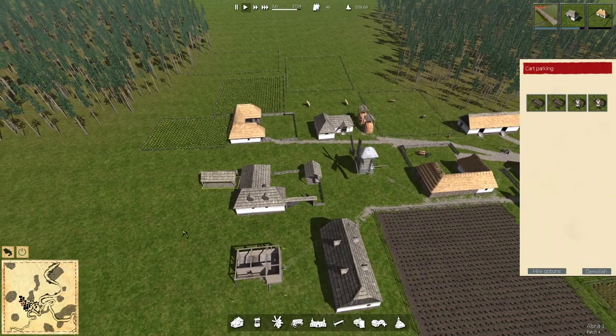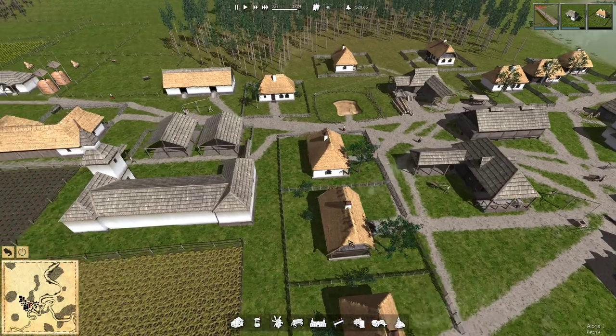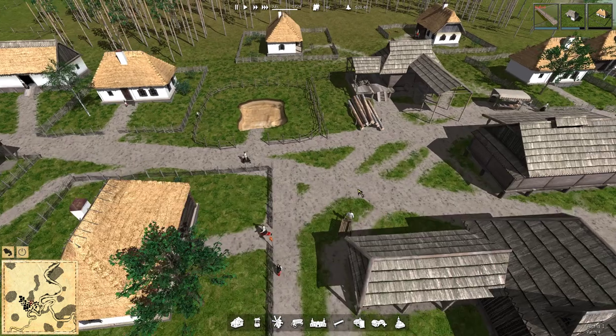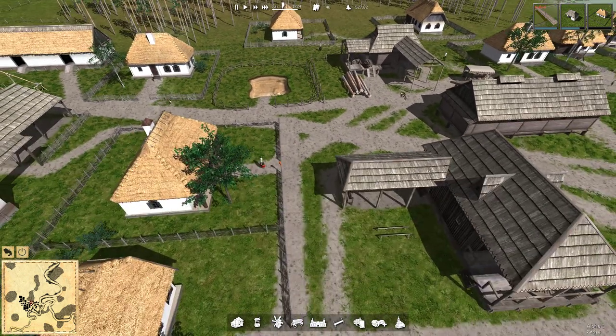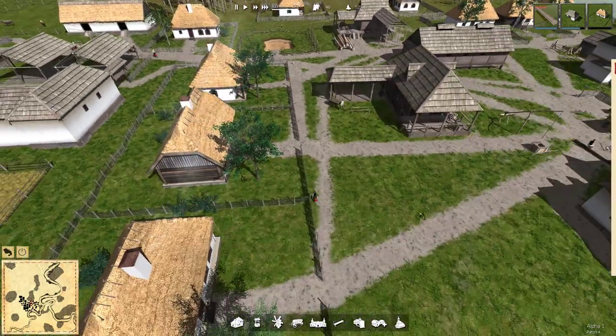So I got another cart parking built and the carpenter has been tasked with building four carts. He's got two of them done and I think the third one has just been finished and he's going to take that over to the cart parking site now, which is excellent. Oh no, he's using his cart to take in wood to build more carts.